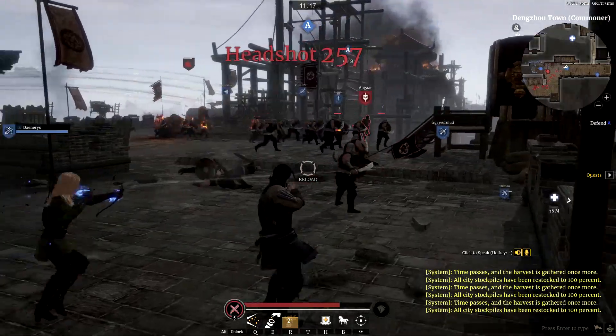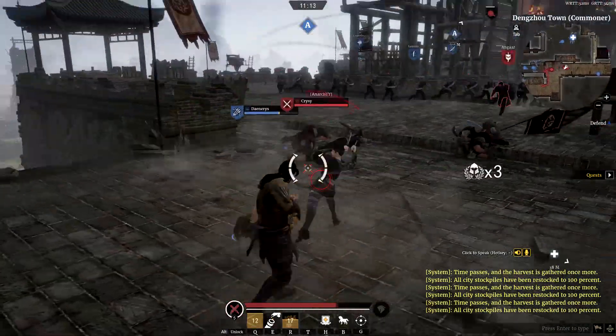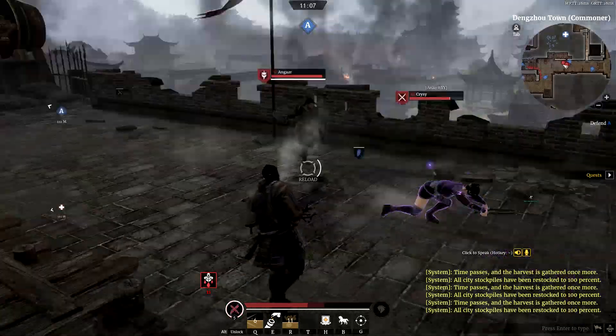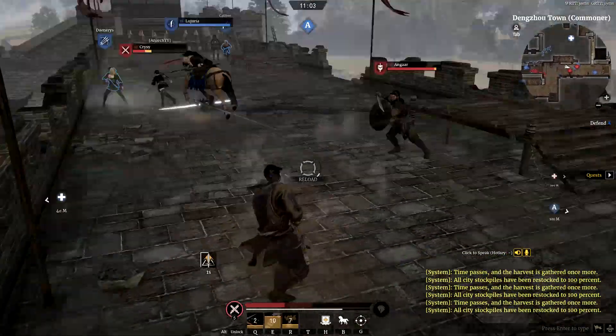As I understood it, this works by 10 versus 10. We are outnumbered — two people next to me, my abilities are on cooldown. And we get support.